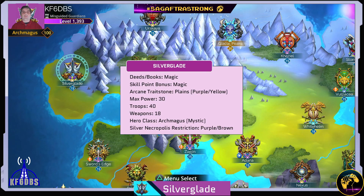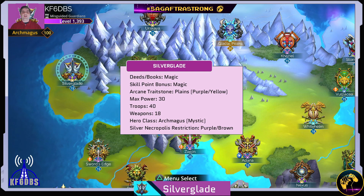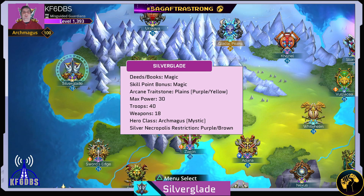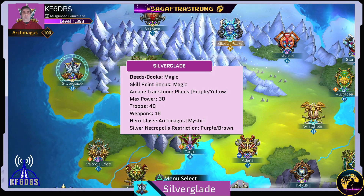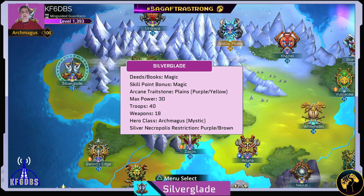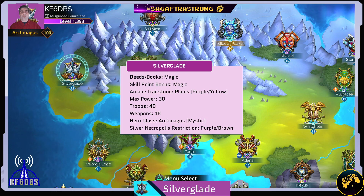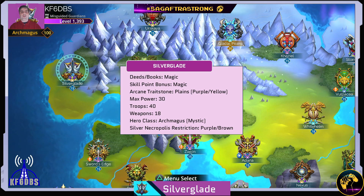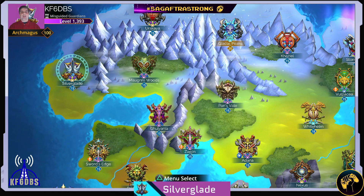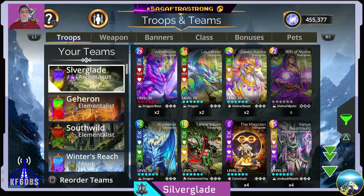Hello everyone and welcome to today's Gems of War video. This video I have for you my strategy guide for Silverglade, which is one of the four Magic Squared Kingdoms in the game. Magic Squared Kingdoms is a term I use for the four kingdoms that use magic deeds and magic books to level up and give you magic skill point bonuses in return. The other three are Blighted Lands, Darkstone, and Karakoth. Those should be the four Magic Kingdoms that you level up to 20 first, and then do the others later.